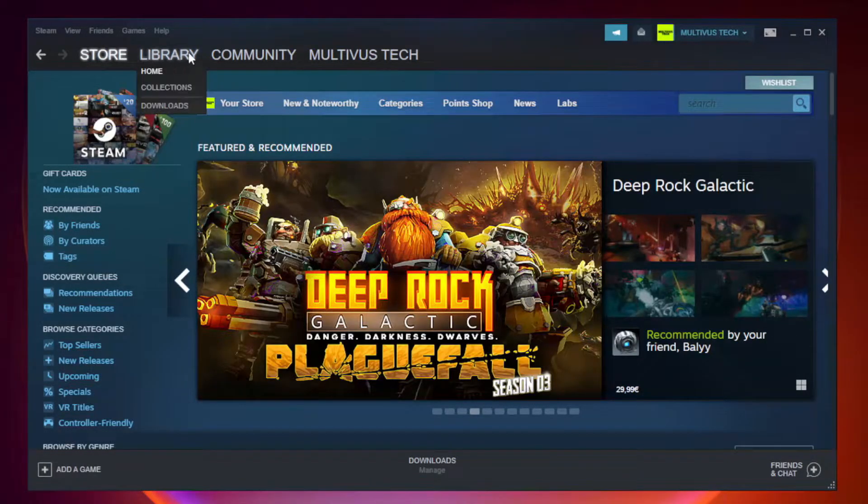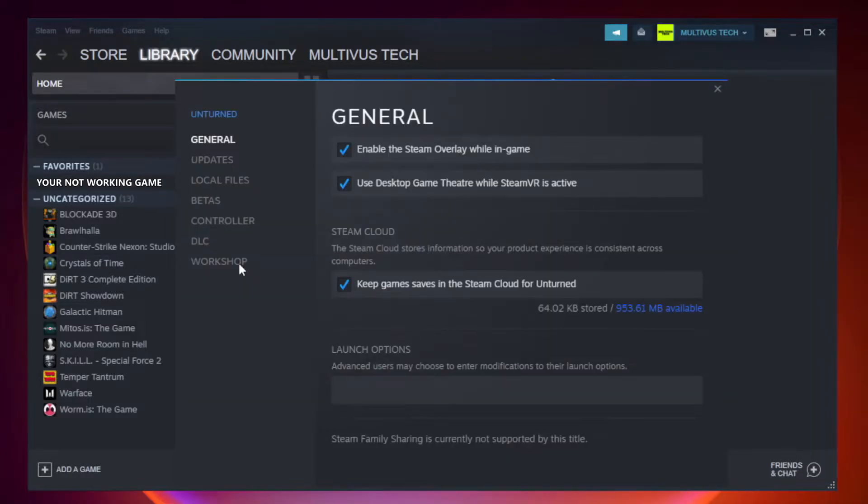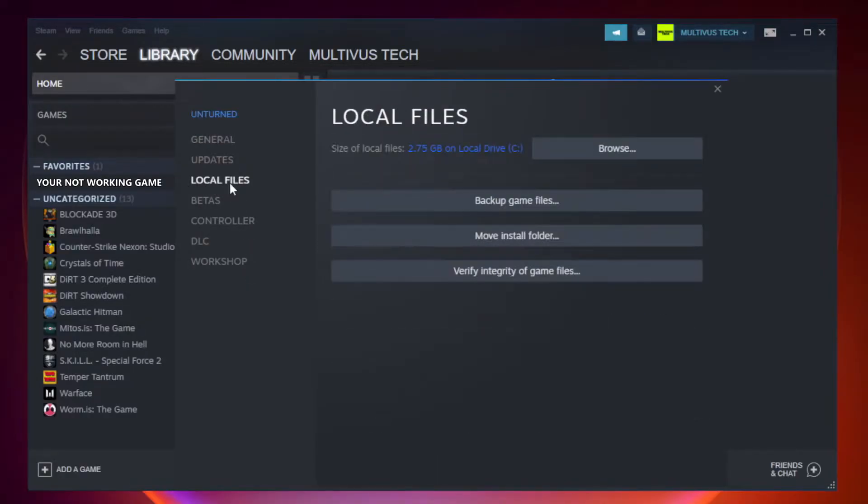Open Steam and go to the Library. Right-click on your not-working game and click Properties. Click Local Files, then click Verify Integrity of Game Files.